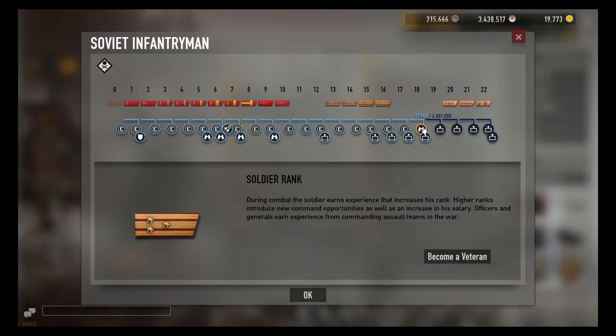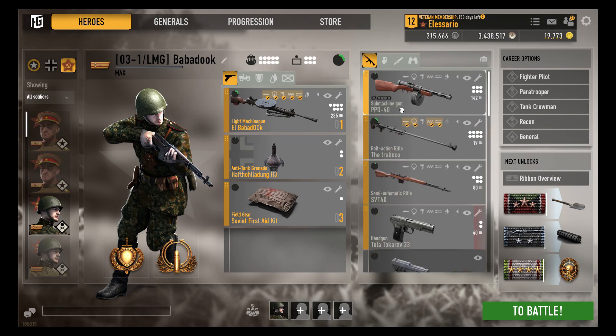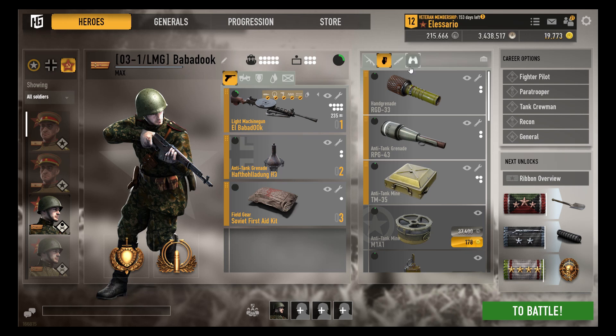As you can see, I have this soldier at rank 18. I can now promote him to general, which is exactly what I will do, because I want to distribute his equipment to other soldiers and get more command points.